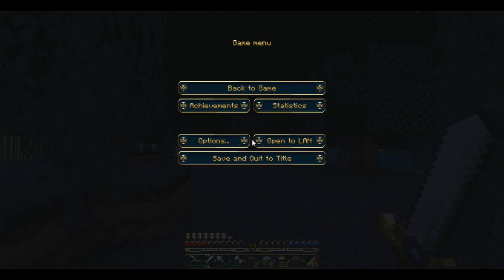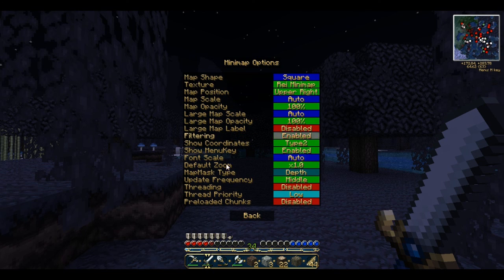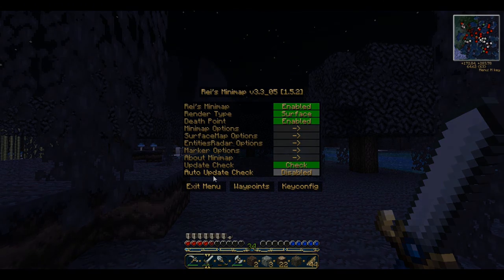All right guys, I'm going to have to wrap up now because I have no idea how to get back. Next episode we'll keep searching for a cow and I need to eat as well — it's a hard situation. I hope you've enjoyed this episode. Look at my hunger and health — it's going to be tricky to get out of this. I'll put death points on in the minimap options just in case I die. Hope you enjoyed, like and subscribe if you like the new mods. I'll show them off in the next few episodes — see you later.